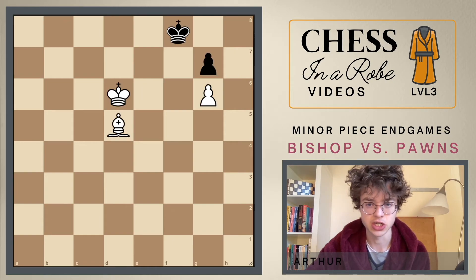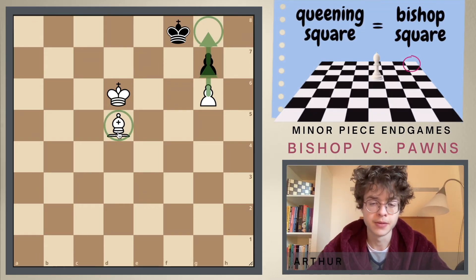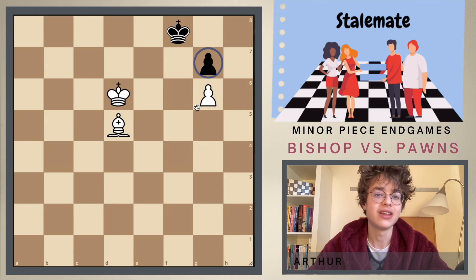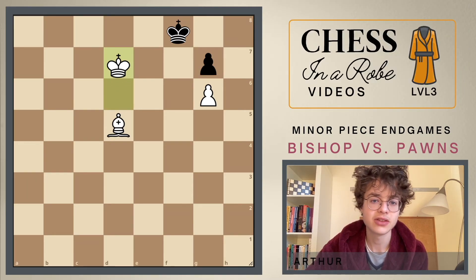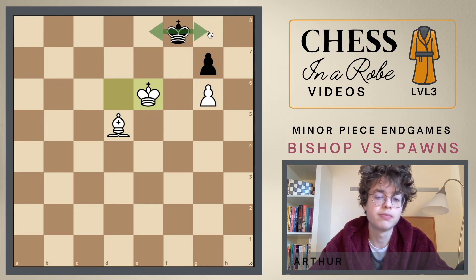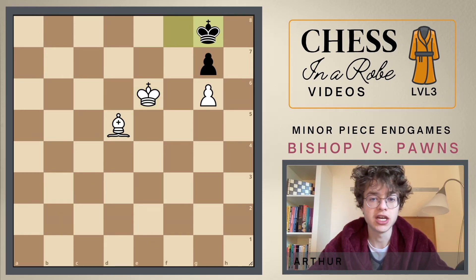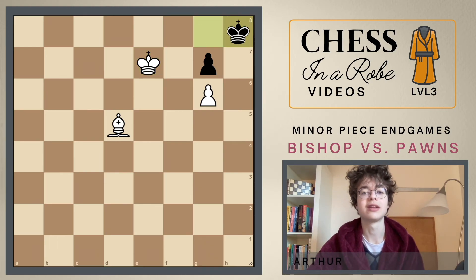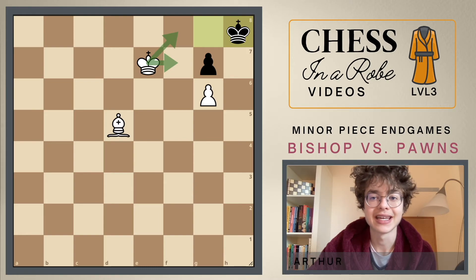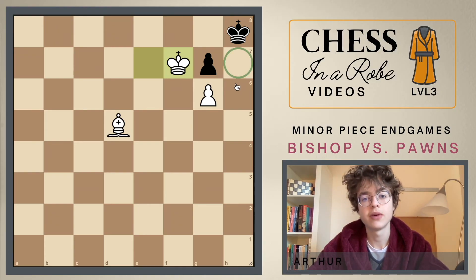Now I will move every single piece one square to the left and we get this position. The first thing you think is that the queening square is on the same color as the bishop — the queening square is a light square and we have a light square bishop. But any attempt by white to take this pawn will again result in stalemate. After something like king to d7 this is already stalemate. After king to e6 we can even choose where to go — it's both going to be a draw. The easiest is just to go to the corner, king to g8, and then king to h8.